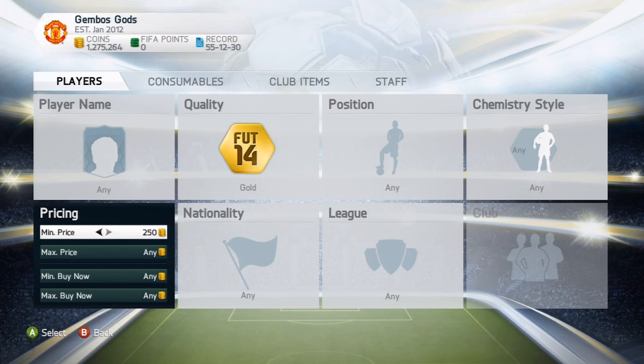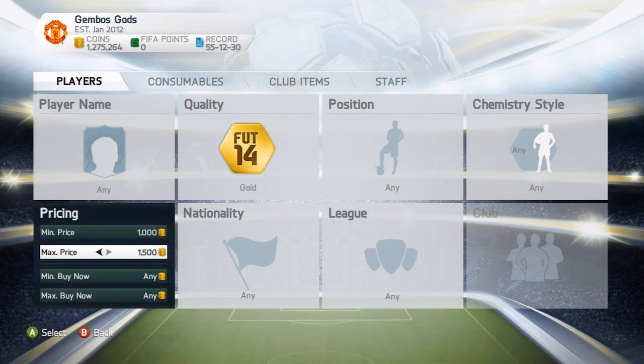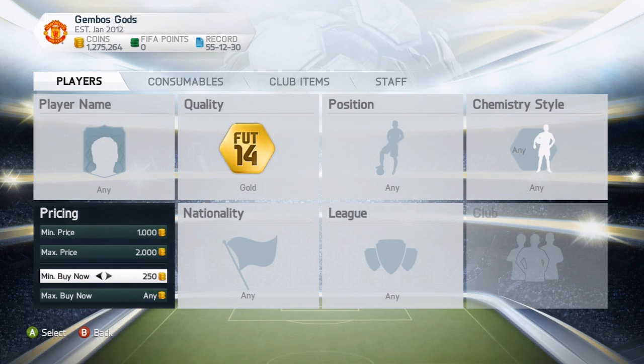For the cheaper version, we're going to set a minimum price of 1,000 coins, a max price of 2,000 coins, and a minimum buy now of 3,000 coins. That's the 1-2-3 - it goes 1,000, 2,000, and 3,000 coins. You could also try 100, 200, and 300 coins for silvers, but I don't think it'll make much profit. Then just go into the search and browse around.